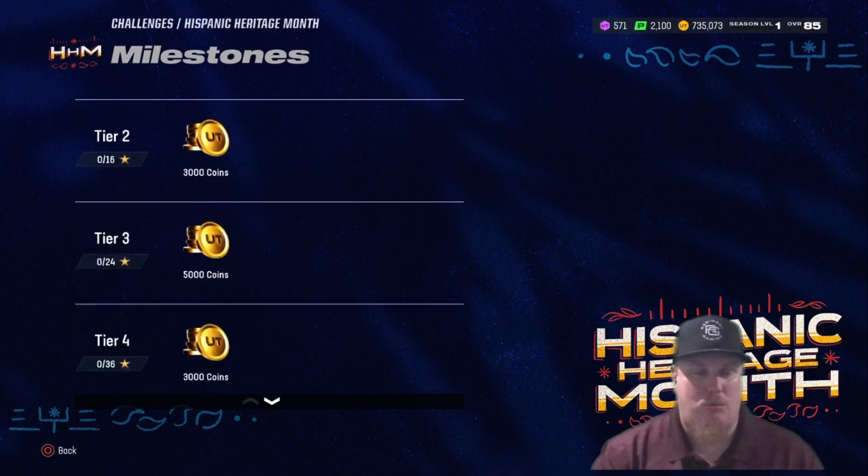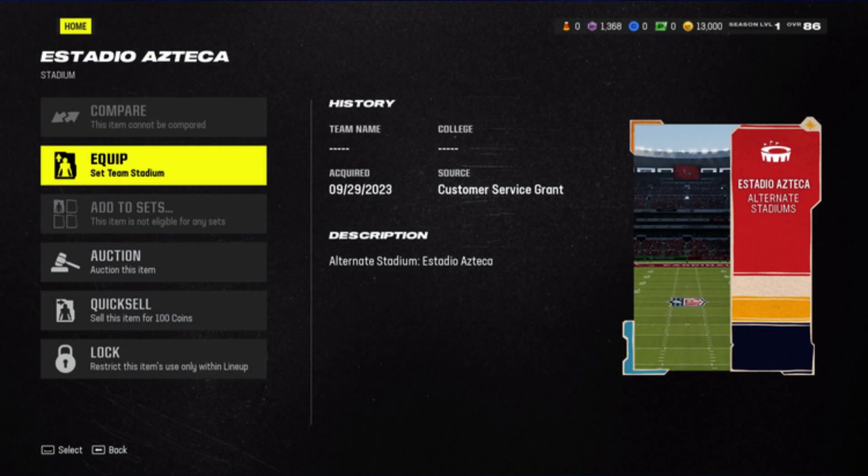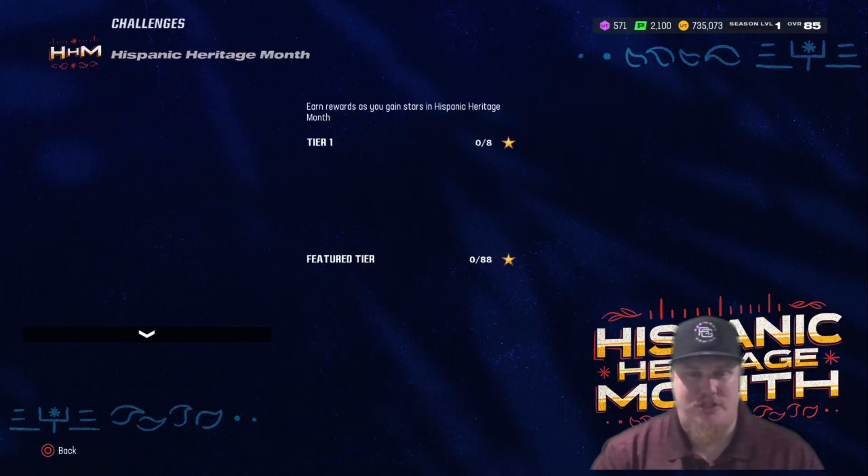Let's take a look at the milestone rewards — you're going to see a lot of coins in these rewards. You'll also see the Estadio Azteca stadium card; we'll show you the stats on that so you can see what it looks like. It's always fun to see additional stadiums added in game, and then you see more coins all the way down to that 120-star mark to end the challenges and end this program.